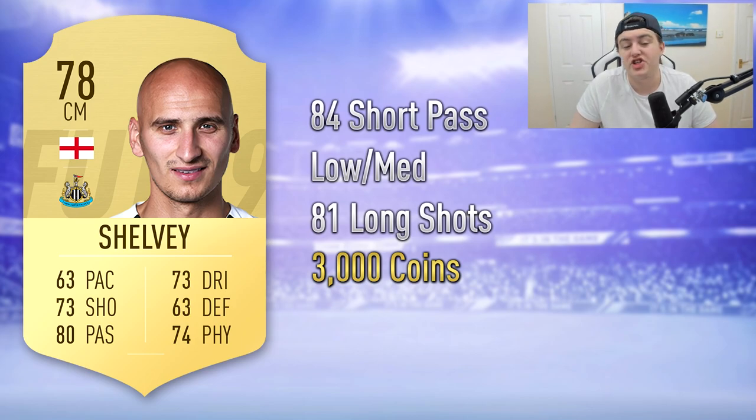This may seem odd, but it's actually Jonjo Shelvey. Given how the gameplay seems to work in the demo — more passing and dribbling-oriented rather than pace — I think this card will be really good for FIFA 19. He's got 84 short passing and 81 long shots in-game with low-medium work rates. I've given him a 3,000 coin price prediction, though it could be as low as 1,000. He gets good Premier League and English player links, and I think he'll be great for setting up pacey strikers and wingers.